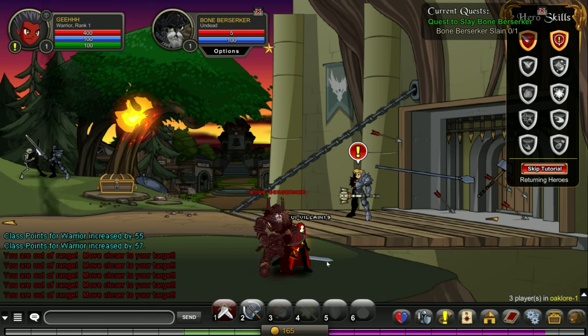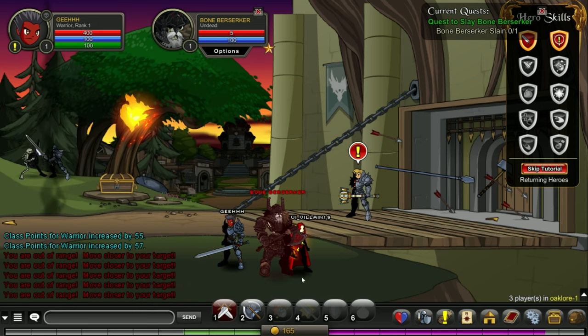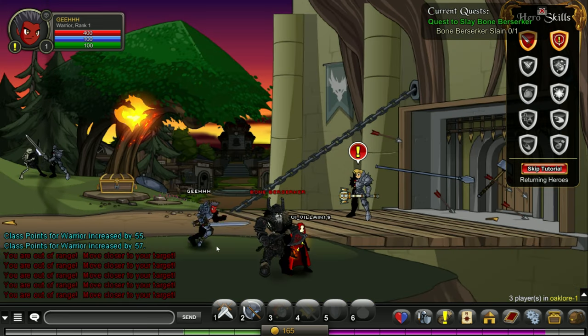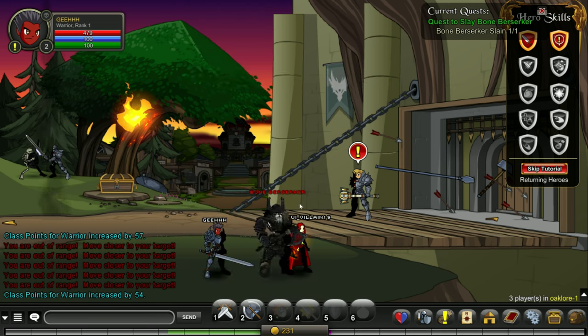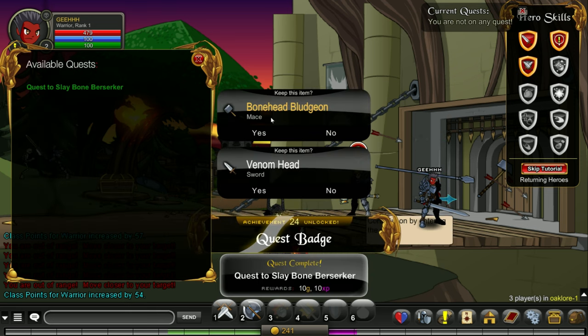I'm out of range. Let's get out of here and go back to see if it changes. Now we can attack it — a few seconds ago I couldn't attack the bone berserker. Turn over the quest — complete, turning in. We got a bonehead bludgeon and a sword.